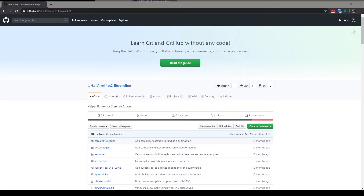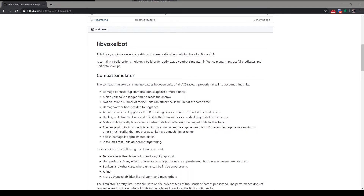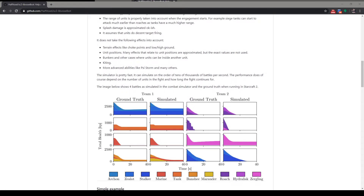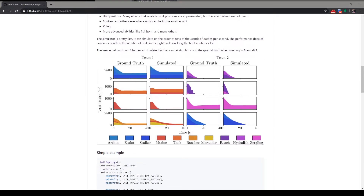So we can take a look at that now and see what it says on their GitHub page. Here we are on the LibVoxelBot GitHub page and as you can see all the source code is here, ready to use and ready to compile. At the start of their instructions they talk about their Combat Simulator and what it's capable of. The simulator is very fast — it can simulate tens of thousands of battles per second. That means you can run it in real time in your bot to decide whether to attack or retreat or continue fighting. As you can see on these graphs, they've got four games simulated between two armies, showing how the real game went versus what the simulator predicted.